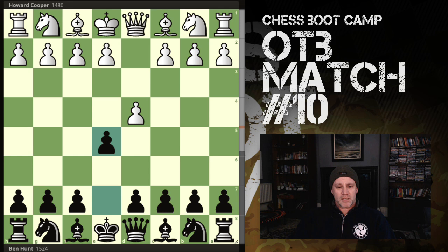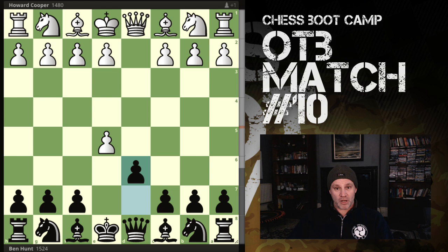So I play e5, and I've got the Lichess analysis here. Apparently this is a blunder already according to Lichess - the England Gambit is a blunder on move one. He takes and I push, so I'm going for the Charlick or the Hartlaub-Charlick Gambit. The opponent thinks for a while.